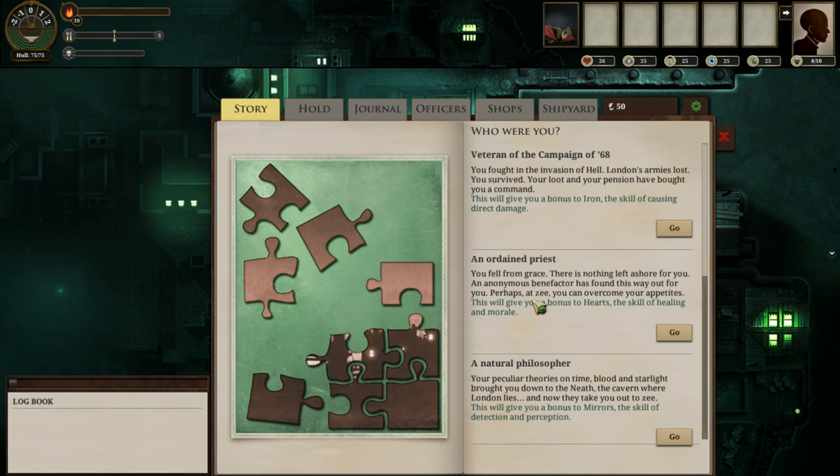The natural philosopher gets a bonus to Mirrors, which in addition to giving you all of the standard spot checks and perception checks — anything that allows you to navigate dark and concealed corridors — is also extremely useful for finding firing solutions, and is your second combat stat.